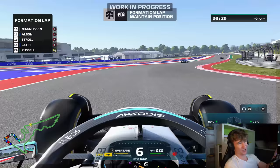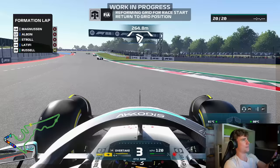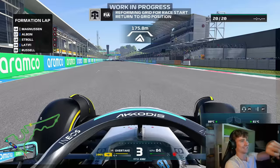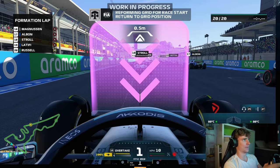Little update on the formation lap: the force feedback has gotten much higher because the tires are warmed up, which is very realistic, but it's not very ideal for us. I saw a lot of people ask what happens if you drive into the pit lane on your formation lap - unfortunately you just get reset to the final corner. Weaving is not ideal either. Let's warm up our rears a little bit and get lined up on the grid. Let's head into the race.